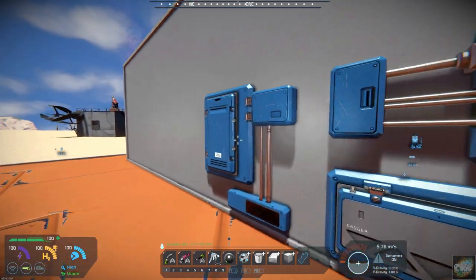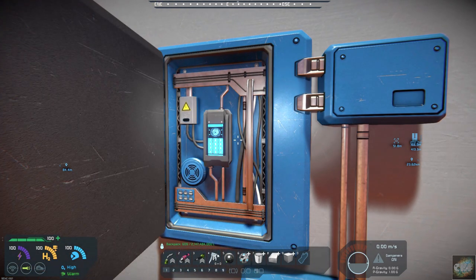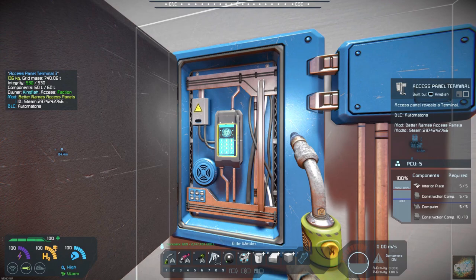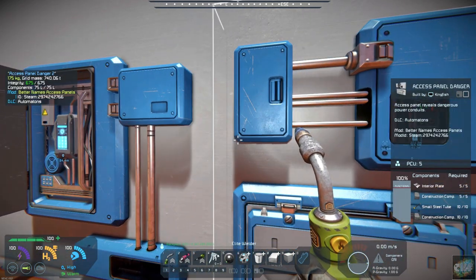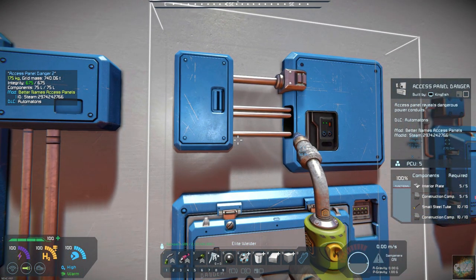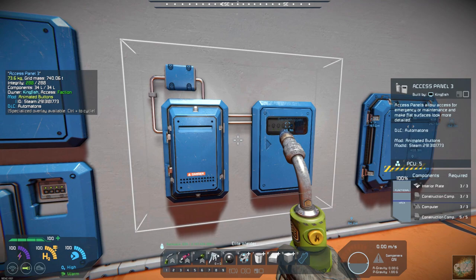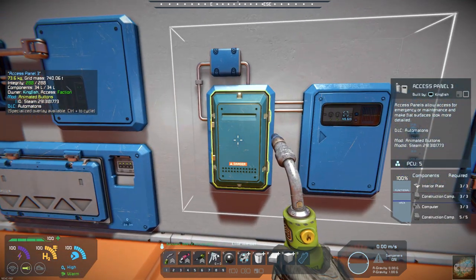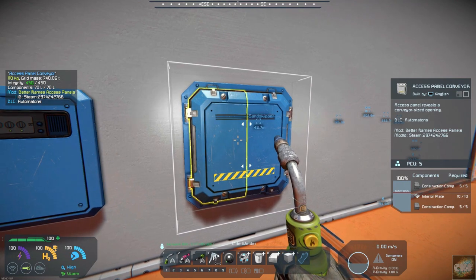Let's see what these look like with the new mod names. Let me get my welder out. This one gives you a button and you can see it's called Access Panel Terminal, and this one is called Access Panel Danger. This one is just Access Panel — it should say Button. If you open it up, you get a button behind here, and then this is Access Panel Conveyor.